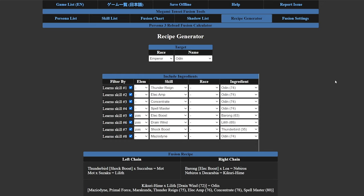Just like with my Loki guide, we're going through the recipe generator. All you do is put in the skills you want: Thunder Rain, Elec Amp, Concentrate, Spell Master, Elec Boost, Drain Wind, Shock Boost, and Mazeodine. You can probably switch out Shock Boost for something else — I've seen builds using Firm Stance where you take half damage, which is also good. Since I'm playing with Yusuke the entire time I'm not too worried about HP, and in late-game stages if something's going to kill you, it usually just will.